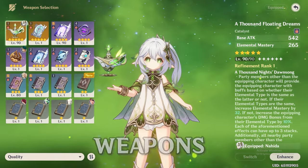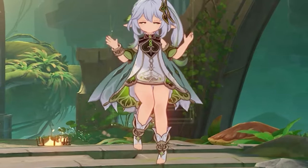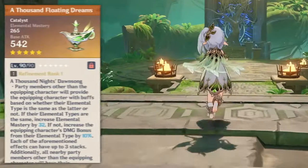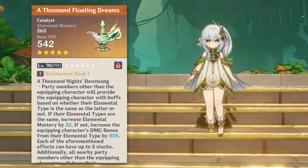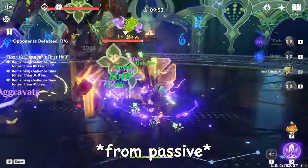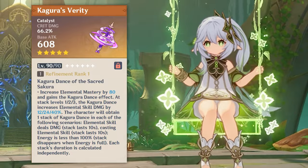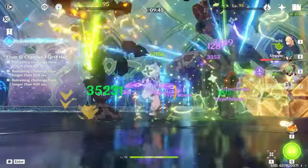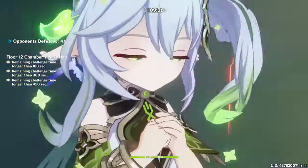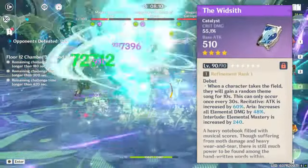Moving on to weapons — Nahida is a catalyst wielder, and when it comes to weapons it generally depends on your build. More often than not, it is better to try to reach 1000 EM than prioritize crit rate and crit damage. A Thousand Floating Dreams is Nahida's best in slot — at level 90 it gives 542 attack and a whopping 265 EM, giving you room to prioritize crit damage and rate on your artifacts. The elemental type of your teammates stacks even more EM or flat damage percent to Nahida. Kagura's Verity is extremely close to being best in slot, giving 66.2% crit damage when you use your elemental skill. It increases elemental skill damage by 12% with a maximum of 3 stacks, meaning you can get 36% increased skill damage plus 12% all elemental damage bonus once you reach 3 stacks. It will take 15 plus seconds at best, but in teams where you're not forced on a single character for a long time, it's easily doable.